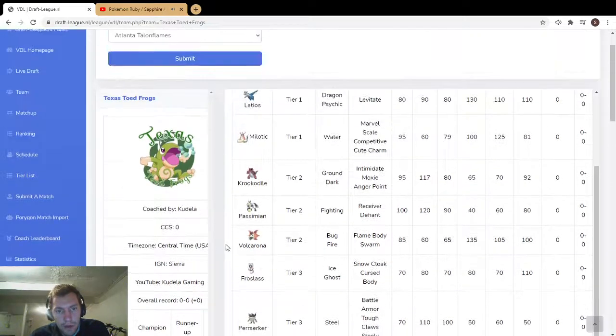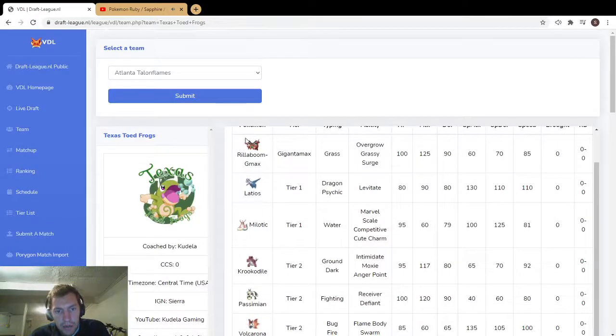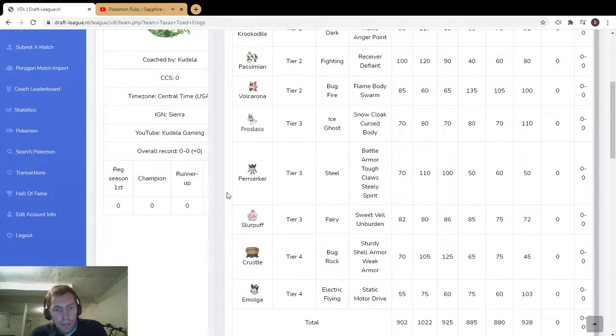Just looking at the top six pokemon — all super scary. Tier ones, tier twos, Cinderace GMax, all super scary. Latios has insane coverage with that high special attack and speed — you can run so many different sets, it's going to be really threatening. Even the bottom picks: Frostlass at 110 base speed ain't nothing to scoff at. Perserker with Steely Spirit in trick room just does disgusting damage.